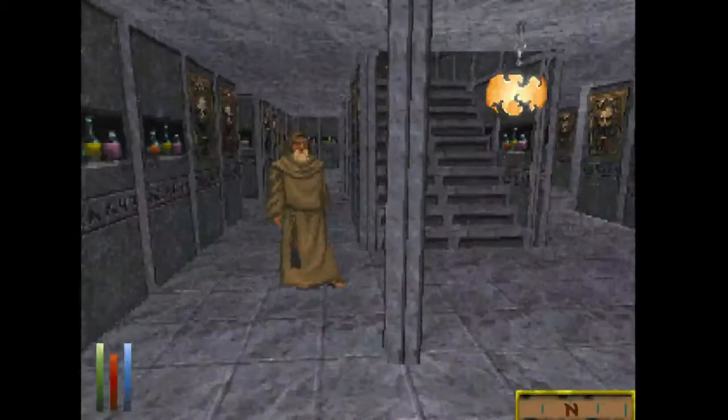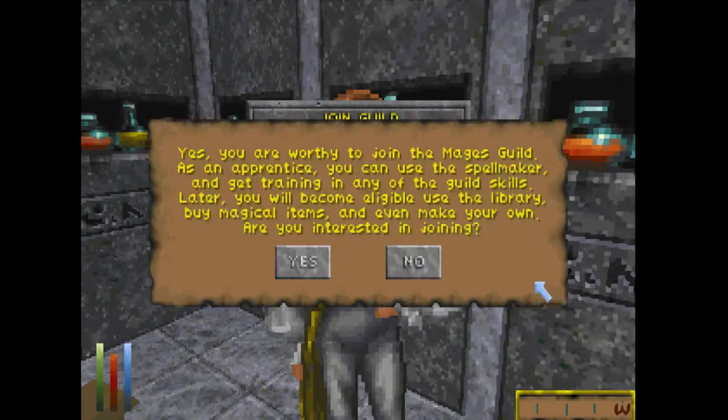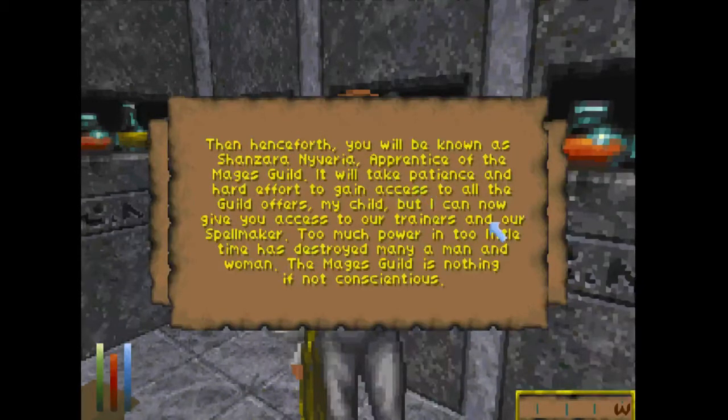It would have been nice if that had been speed or strength. Alright, let's go find the Spellmaker — there she is. We're gonna join the guild. As an apprentice you can use a Spellmaker and get training in any of the guild skills. Later I'll be able to use the library, buy magical items, and even make my own items. And henceforth you will be known as Shanzara Niveria, apprentice of the Mages Guild. It will take patience and hard effort to gain access to all the guild offers, but I can now give you access to our trainers and our Spellmaker. Too much power in too little time has destroyed many a man and a woman. The Mages Guild is nothing but conscientious.